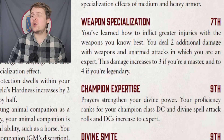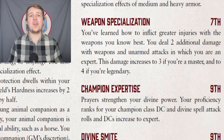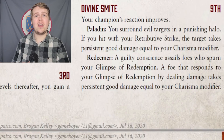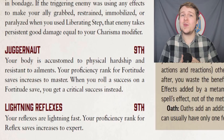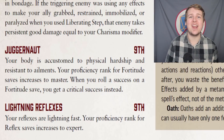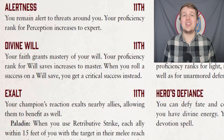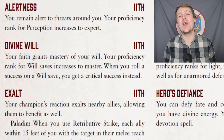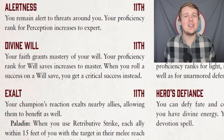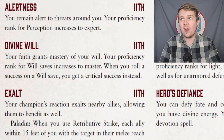They also get weapon specialization at level 7, which works the same way as other classes: 2 bonus damage if you're an expert, 3 if you're a master, 4 if you're legendary. At 9th level, they become an expert in their class DC as well as an expert in divine spell attack rolls. Also at level 9, they get their divine smite, which I covered in part 1. Fortitude increases to master and begins to automatically critically succeed any normal successes, and their reflex saves go up to expert — a really solid level for their saving throws. Level 11 finally increases their perception to expert, and increases their will saves to master, automatically crit succeeding normal successes. So by level 11 they are a master in fortitude and will saves, which are really, really solid.